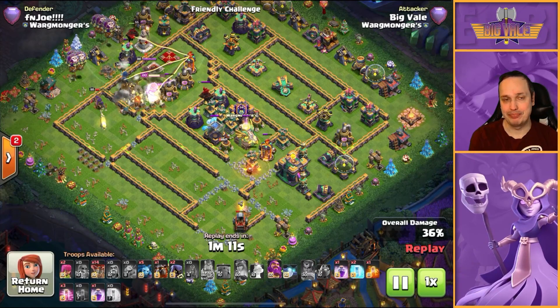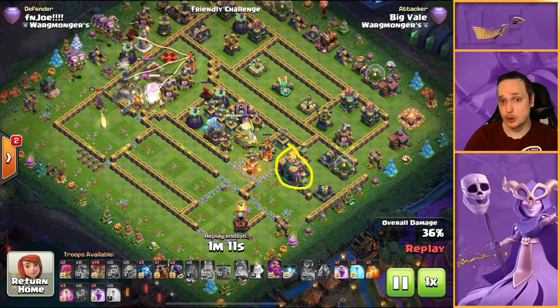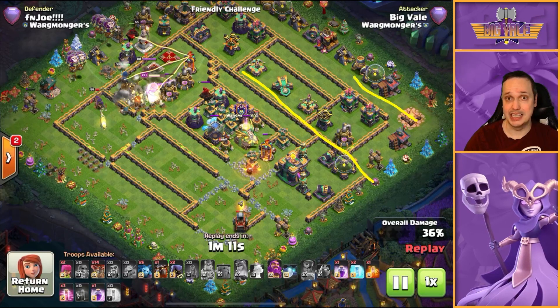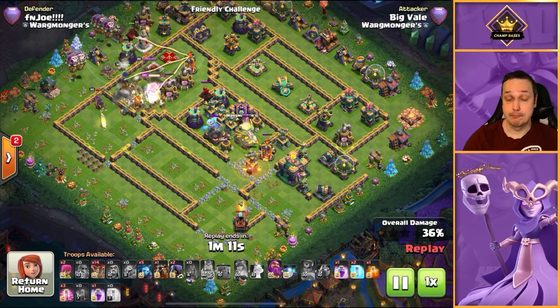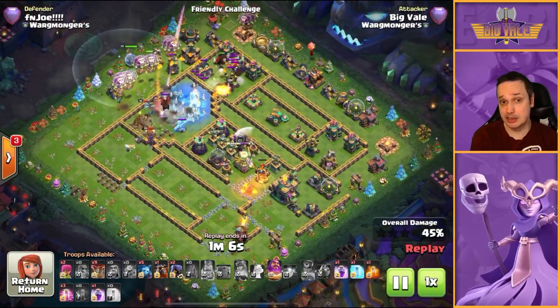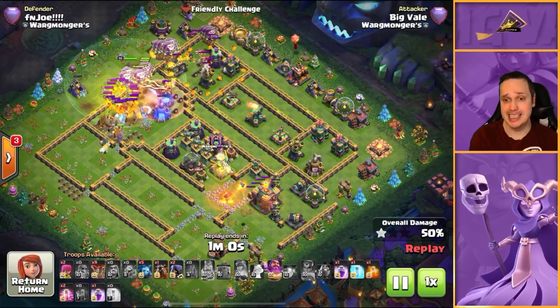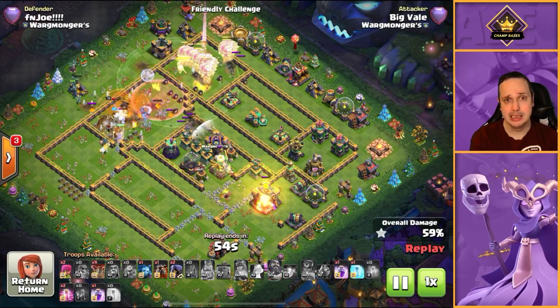Now we're starting the Lalo. You're probably thinking: two sweepers pointing in the direction we're starting from — why? Well, we still have the town hall up — the flinger hasn't hit it yet. If we start the Lalo from the logical side while the town hall is up, we're going to lose balloons to that giga inferno and we don't want that. So we save it till last and hopefully by the time the Lalo gets through the base the town hall will be gone. We've got enough spells — plenty of haste, rages, freeze — to navigate through those sweepers.